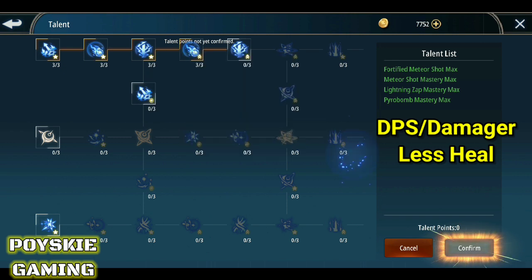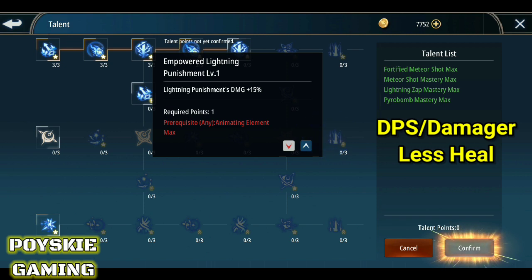Kasi itong skill na to — yung Lightning Punishment — malakas na siya. So, kapag nilagyan mo pa yan ng talent na Empowered, sobrang lakas ng madagdag na damage dun sa skill na yun. Balik tayo sa damager na skill.